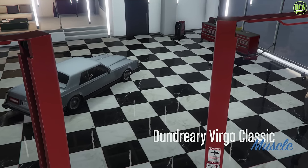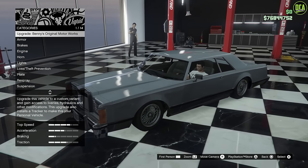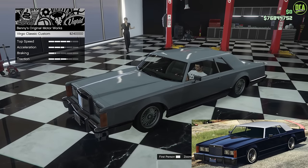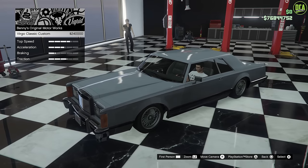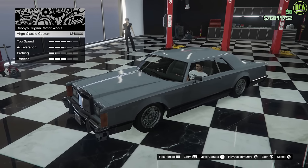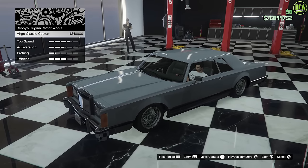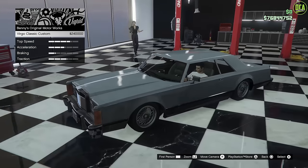Alright, Virgo Classic — not to be confused with the other Virgo, but this is Dundreary so it makes sense. Firstly here we have the Virgo Classic custom upgrade, the Benny's custom conversion upgrade which turns it into a lowrider and all that. We did do a video on that about a year ago, but again a lot of you guys wanted to see the regular variant, which is what we're focusing on. We're gonna skip that even though it's a very cheap upgrade all things considered. Honestly I'd probably go with that upgrade depending on the build, but we're focusing on the regular Virgo Classic here.